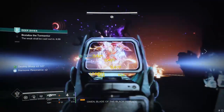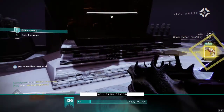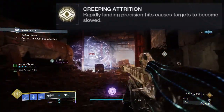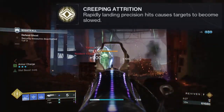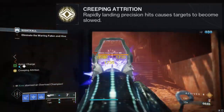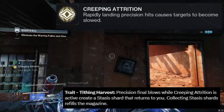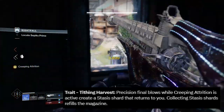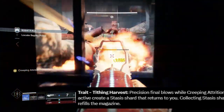Once you kill the Tormentor boss, you'll be rewarded with a Wicked Implement. So what does this gun do? Its main perk, Creeping Attrition, is going to allow you to slow and freeze with precision hits to targets, which is really good against healthier enemies. It gives this gun built-in overload stunning capabilities. Precision final blows while Creeping Attrition is active will give you a Stasis shard, which feeds into your abilities. That second bit comes from its Tithing Harvest perk, which is its second trait.